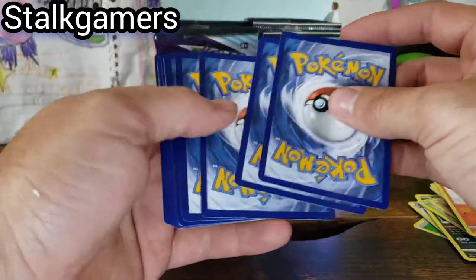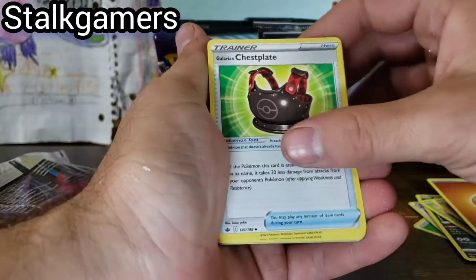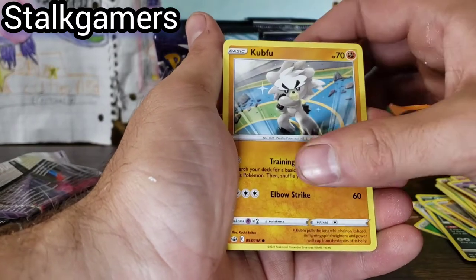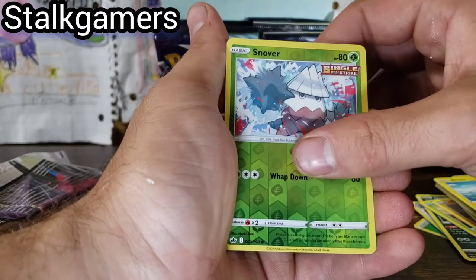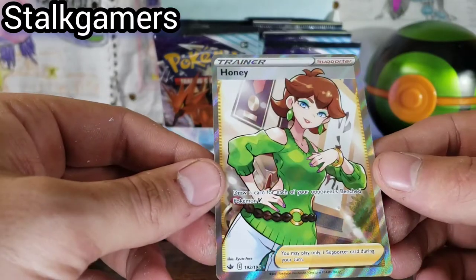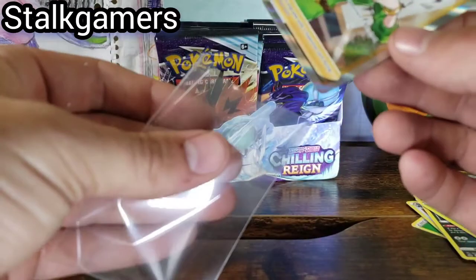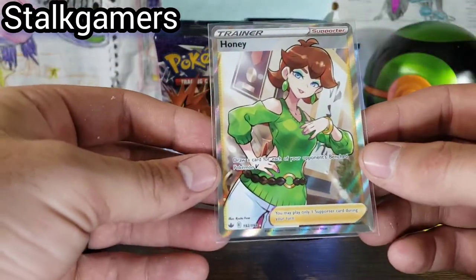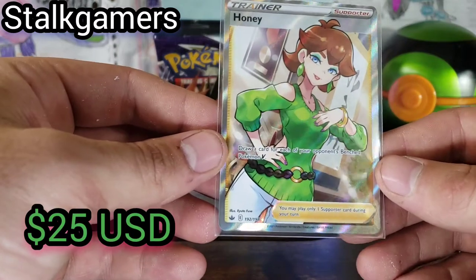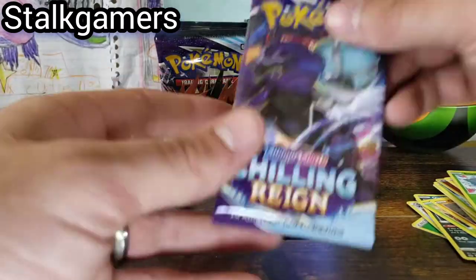There we go, white and green — four. Fighting, Chess plate, Flaffy, Path, Diglett, Scorbunny, Cubfu, Snover, and a Honey Full Art. The Trainer Full Arts are coming out. Look at this. Honey — a little choppy, but still a beautiful card. Draw a card for each of your opponent's benched Pokémon Vs. There we go.